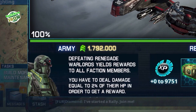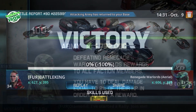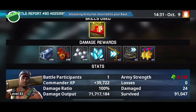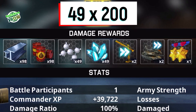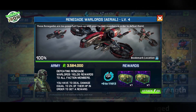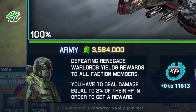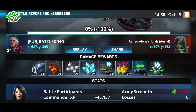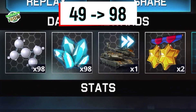You need about 1,792,000 army power to beat down level 3 Renegade Warlord. You need about 3,584,000 army power to beat down level 4 Renegade Warlord. With defeating level 4 Warlords, you will double your Thorium and polymer loots.